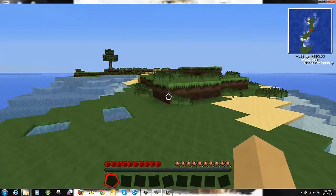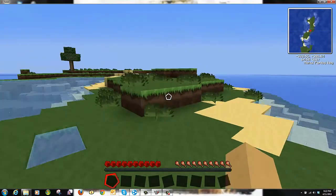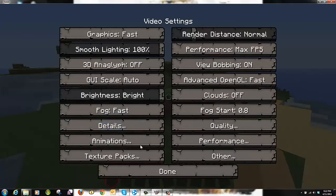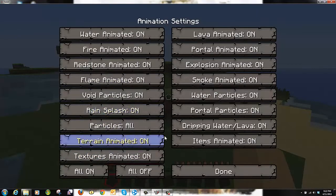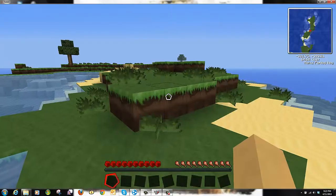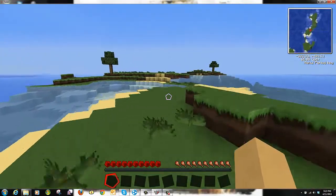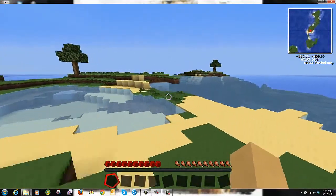Yes, it does have Optifine, so you can zoom in. I have to turn off the animations for grass because the grass is moving, which is going to lag us. Animated grass... terrain — I'm guessing that's what it goes along with. So we've got basics, you can change all this. Yeah, look at that — there's a lot of lag. It's got pretty basic stuff — we've got trees.